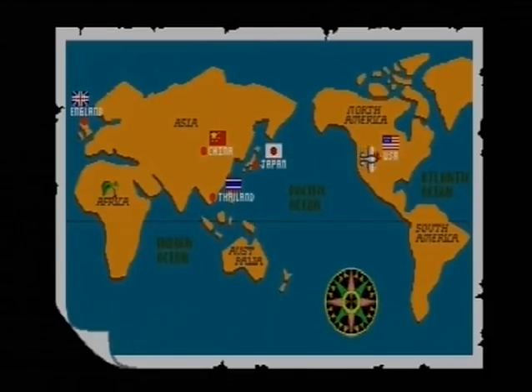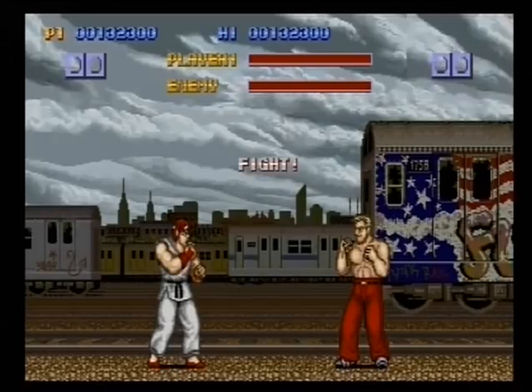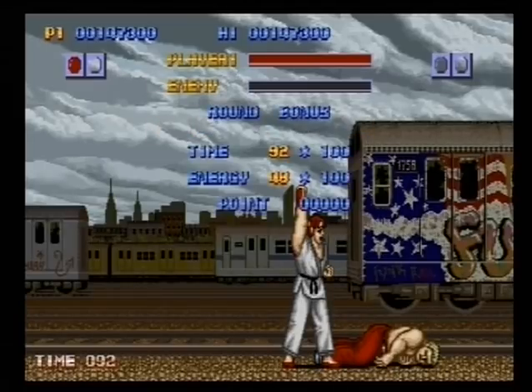The only thing that's scientifically impossible in this, I suppose, is the Psycho Fang. You can do a quick spin-around kick, and you can actually do it. I found Joe the most boring character out of the game, next to Retton. I've seemed to be waiting for eternity for my pick.